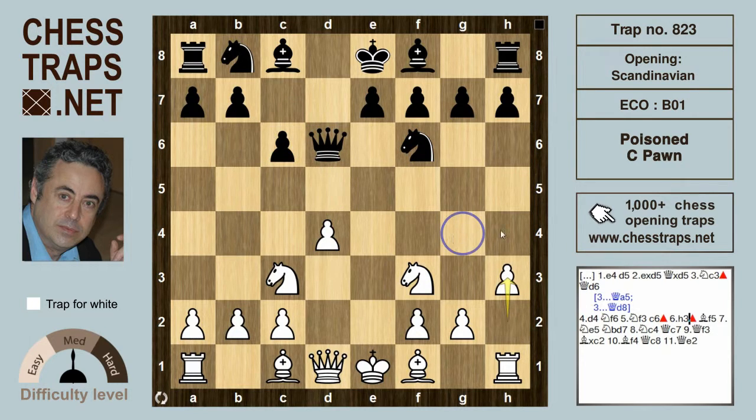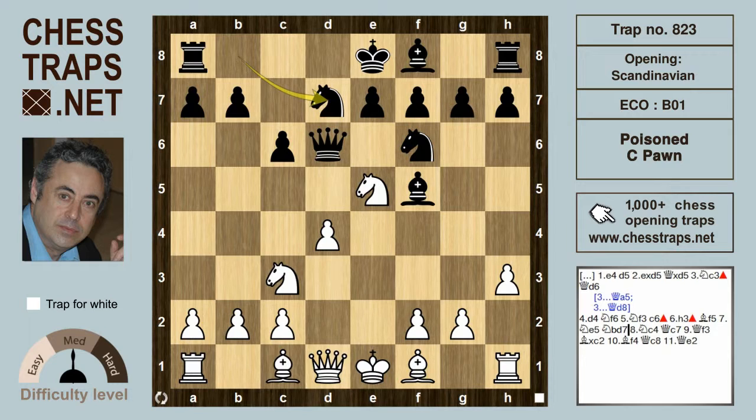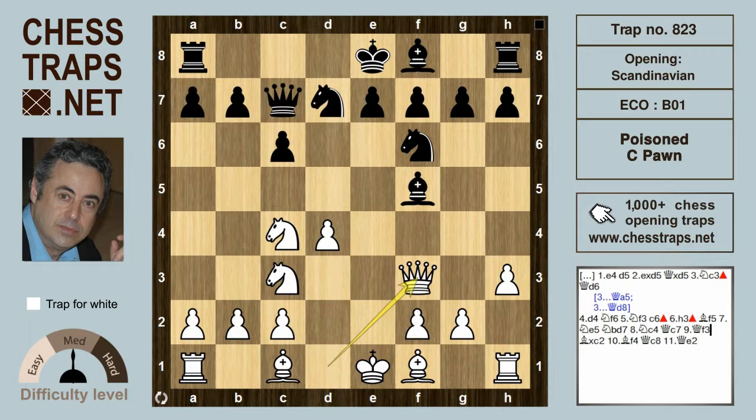White plays h3, keeping an eye on the g4 square, because the pin bishop g4 can be particularly annoying in many lines of this variation. After black plays bishop f5, knight e5, and black offers a trade with knight bd7, white does best to decline the trade and retreat the knight to c4, hitting the Queen. After the Queen drops back to that hole on c7, white can lure black into a cunning trap.